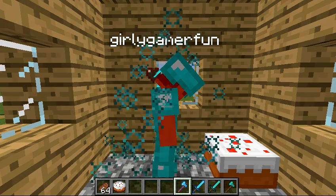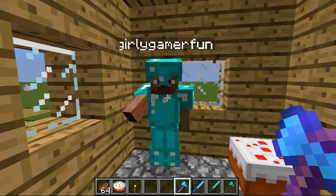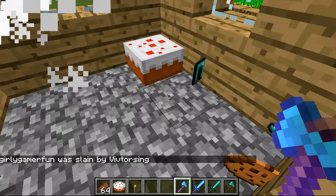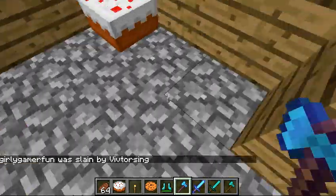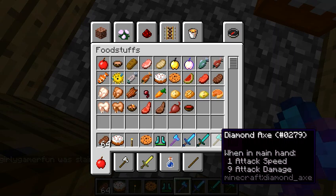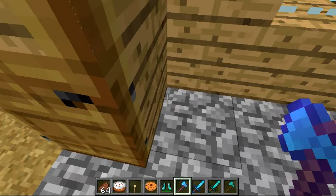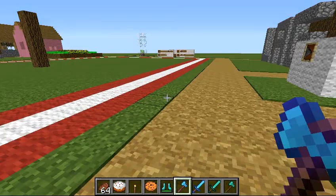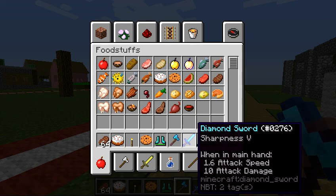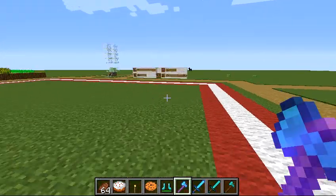Diamond axe now. Now look at the cake. And now I'm going to test it. One, two, three, four, five, six, seven. So the diamond axe, which both have sharpness, the axe does more damage. It does less attack speed. The iron axe does two more damage. So it's like two attack damage more. It's probably best.